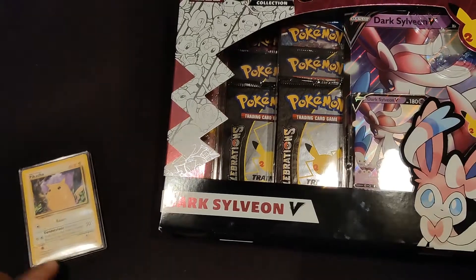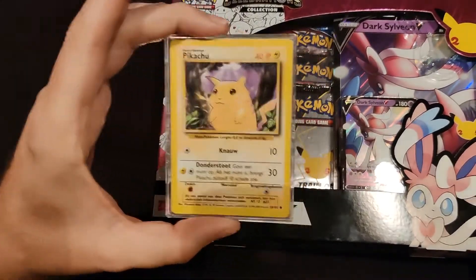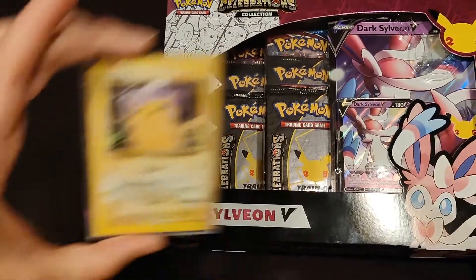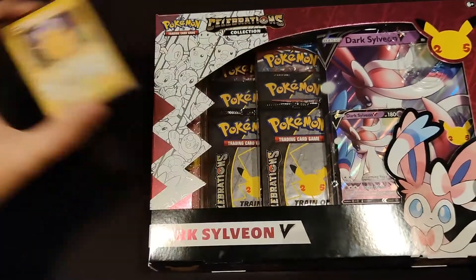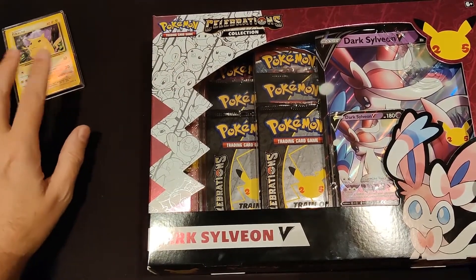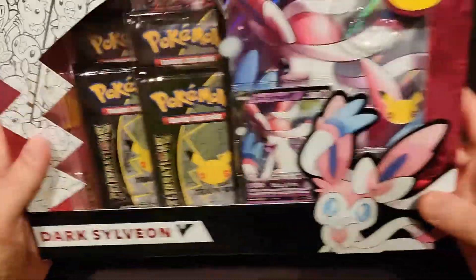Also, I got this — it's a trip down memory lane for me. It's a Dutch Pikachu card from a base set. It's not a first edition because I don't want to spend that kind of money, but it's still cool. It's in this big box, actually from Topps Baseball or something. But it's really cool, I like having that.